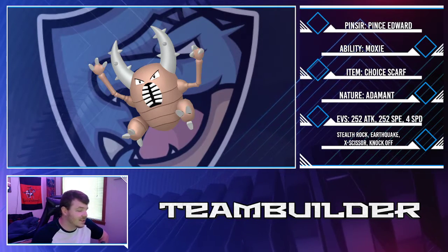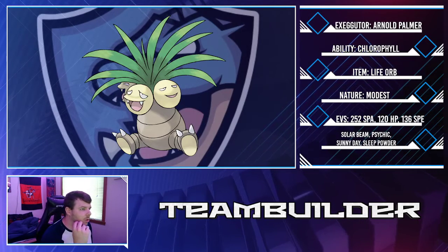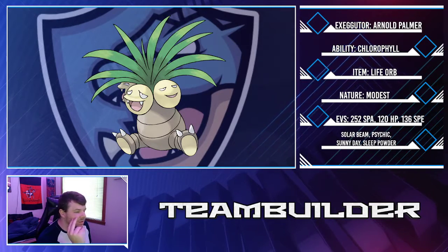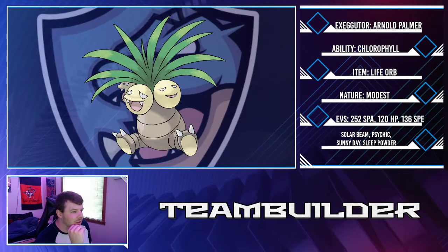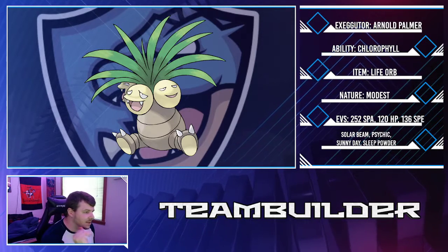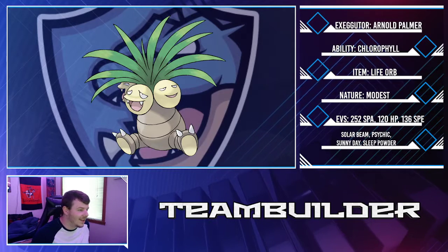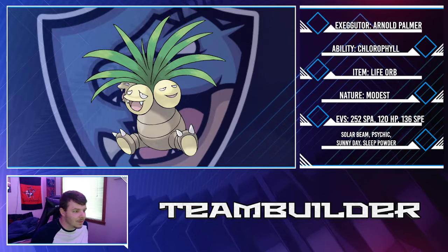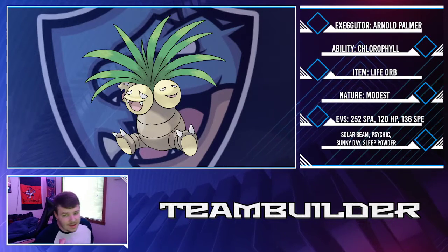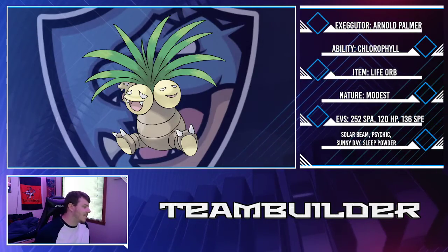I really like the Pinsir set — this thing is scary good, especially if it gets a Moxie boost. The last piece of the puzzle is Arnold Palmer — Executor with Chlorophyll and Life Orb, Modest nature, max Special Attack, some HP investment, and 136 Speed to outspeed everything once Sunny Day is up. The moveset is Solar Beam, Psychic, and Sleep Powder. Sleep Powder when it works is very effective, and Solar Beam does solid damage across his entire team. Psychic handles Rapidash.